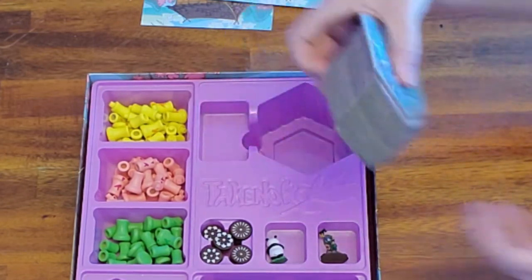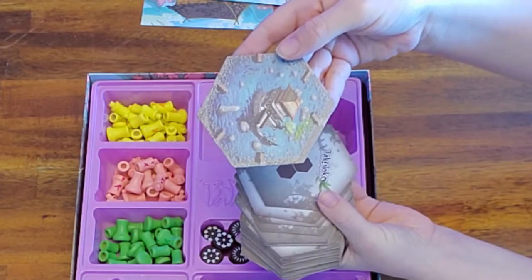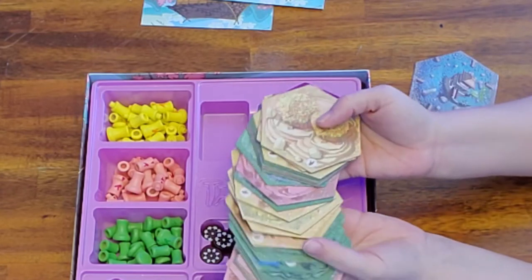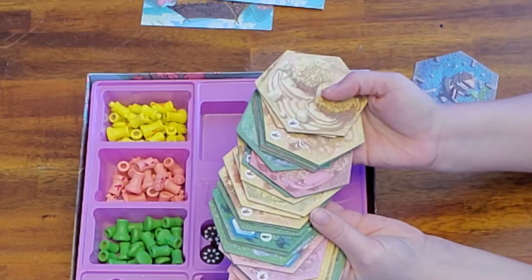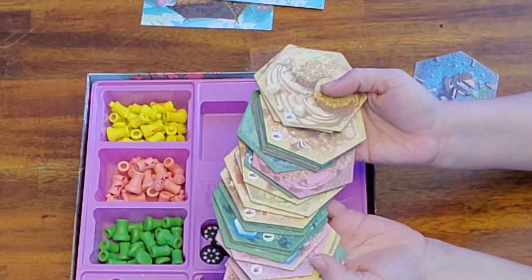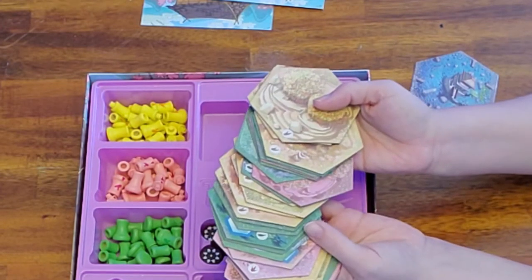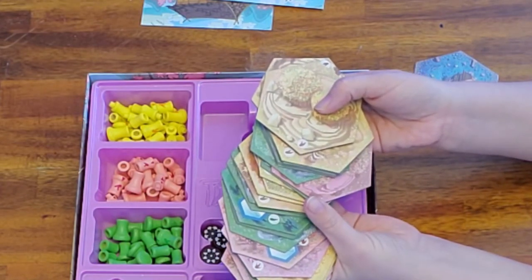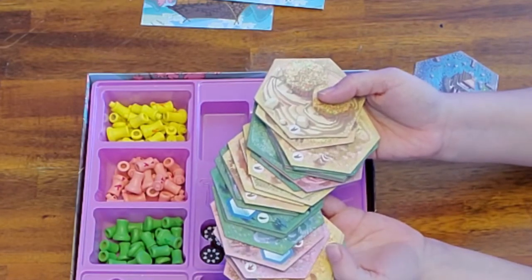It comes with a starting tile that goes in the middle of the table. Then you have the colored tiles — yellow, green, and pink. A super cool note is that even if you are colorblind, you can still play this game because they have symbols that represent the colors. I've never seen that in a game before.